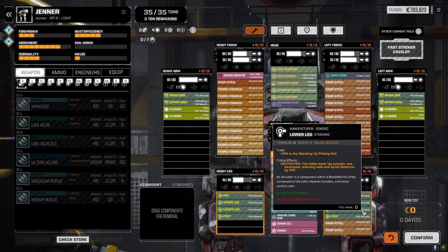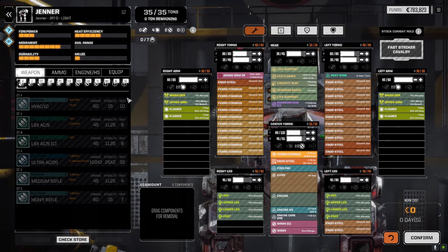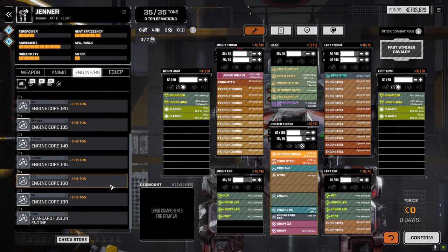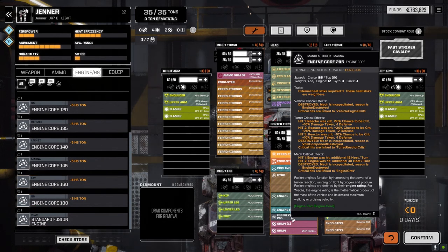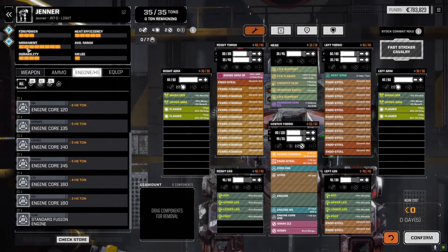The Jenner is still under-armored but it's been surprisingly good at avoiding damage. If we can get a core — we've got a 180 now — maybe a 225 or 230 to drop the weight of the core a little bit more, I'll add some more armor. Until then we're just going to leave it as is. That's the Jenner done.